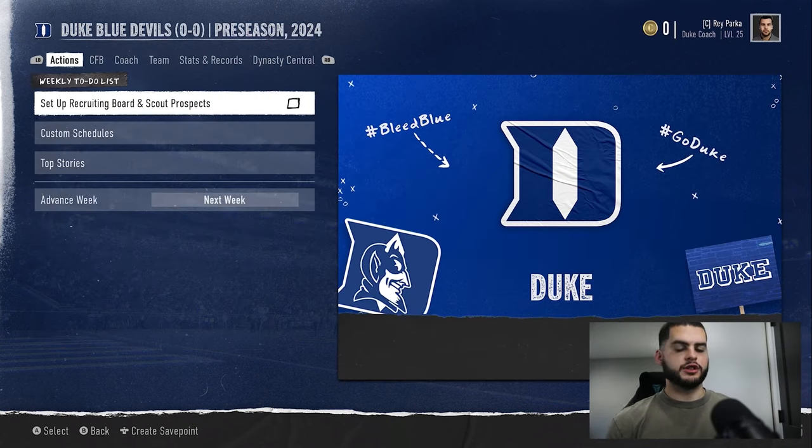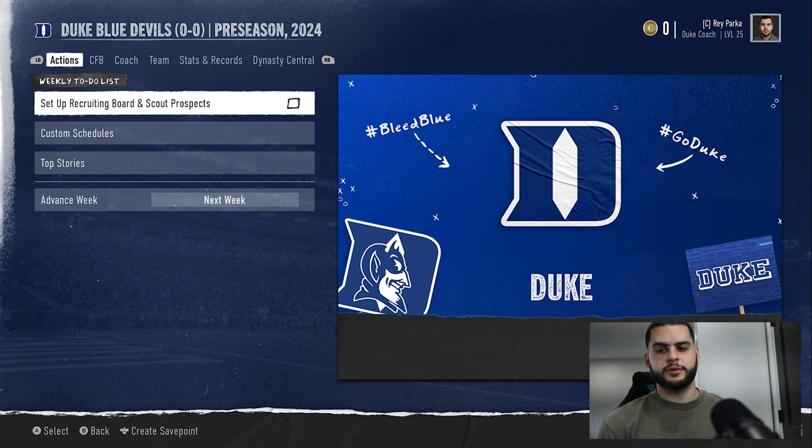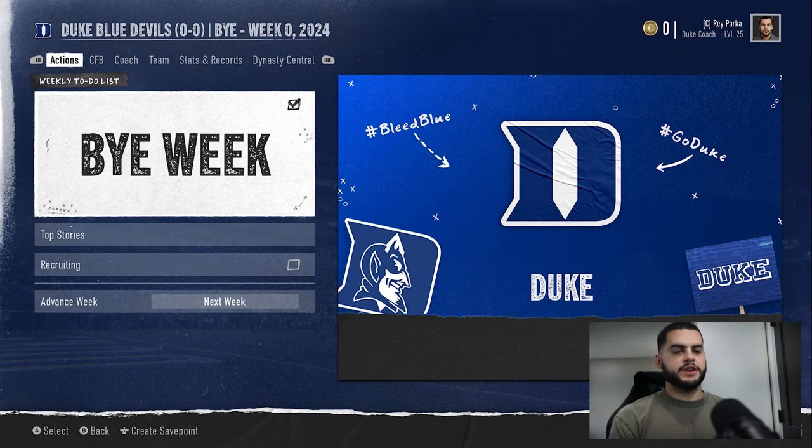For this video we're starting with Duke, the Blue Devils, a two-star program. The reason you want to increase prestige is simple: it makes everything easier in dynasty. For every half-star you add, recruiting gets easier, winning gets easier. Increasing your stars is the ultimate goal. When you're at four to five stars it's harder to make that half-star jump — it's probably easier to lose it — but at lower stars you definitely want to get up to at least that three-to-four tier.